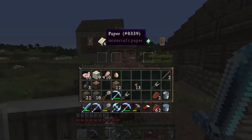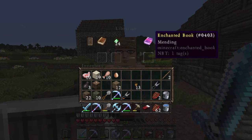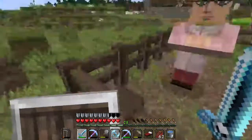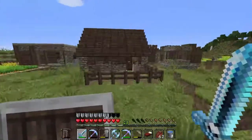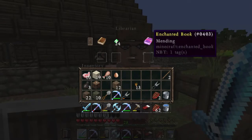Excuse me, you have paper for emeralds and then em— You are one good villager. We are coming back here. Wow guys, we just got— I just want to make sure that it was real and I didn't fake it. It's seriously an enchantment of mending.